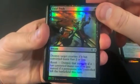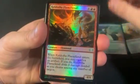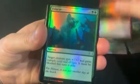Nothing exciting in the commons. We got a Fatal Push as the first uncommon — at least that's a decent one. Holy cow, we're doing pretty bad on these uncommons. And we got Engineered Explosives as the first rare.